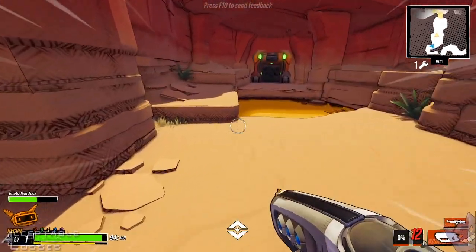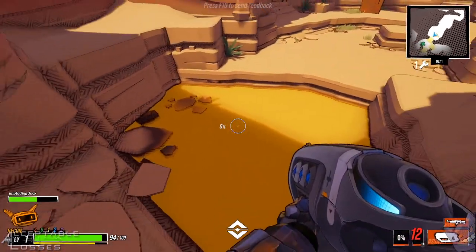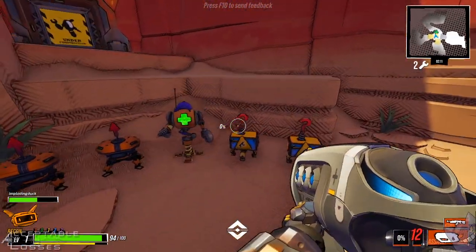Lava. Doesn't really look like lava, I gotta say. It looks just like mustard. But I was very confused while I was taking damage. Maybe, or maybe it's just like water, and we're robots, so it's dangerous to us.